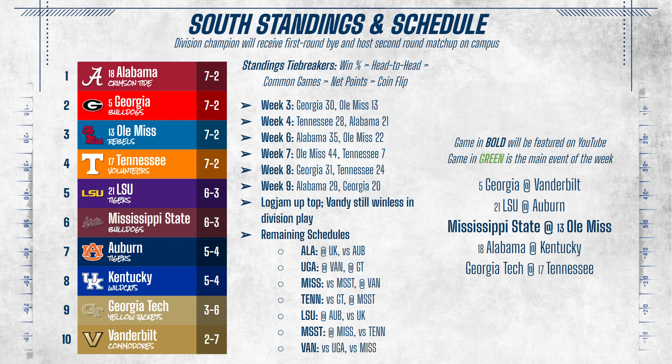In the South, there's a big log jam at the top that's been that way all season. Teams have ripped each other apart, and the division winner will likely be ranked in the bottom half of the eight division winners come playoff time. If the season ended today, Alabama would have the tiebreaker based on head-to-head within the top group of four. Vanderbilt is still winless in division play and realistically has no path to a win this season.